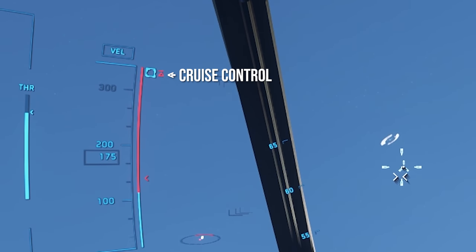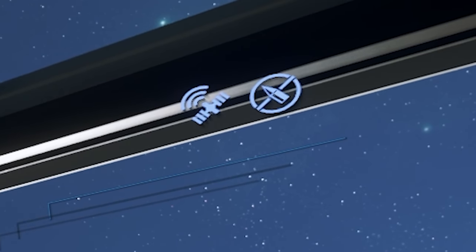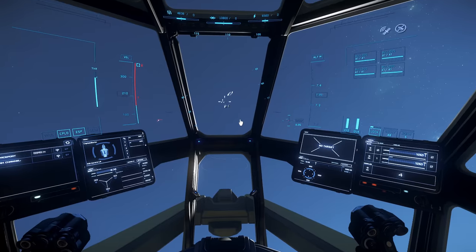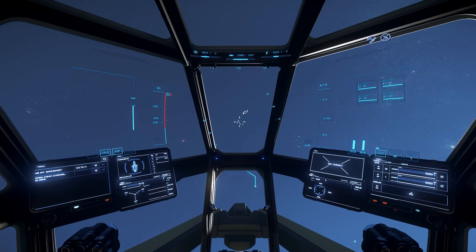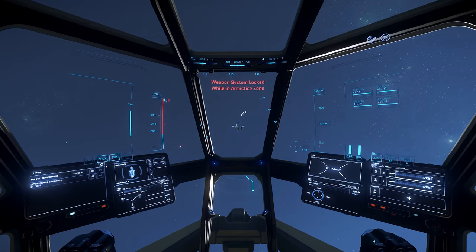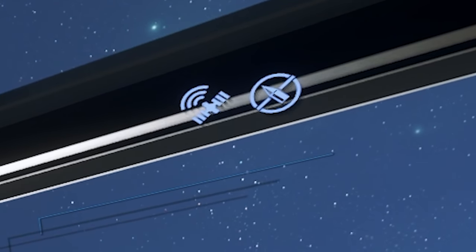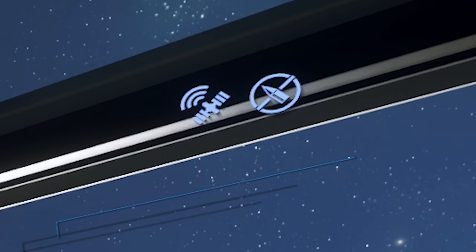While making it out of atmosphere, let's talk about the top right corner. You have two symbols - one is a bullet with an X through it, which means it's an armistice zone. All landing zones are non-fire zones; if you try to fire it will say weapons restricted for armistice zone. Anywhere else you'll be able to fire, but you'll get a crime stat for doing so unless you're shooting a criminal. The little satellite symbol means you are in a monitored zone - if you commit a crime the UEE will know and you will get a crime stat.